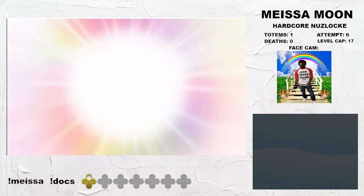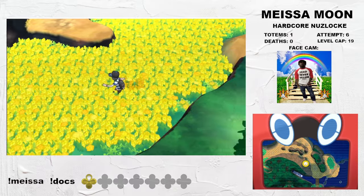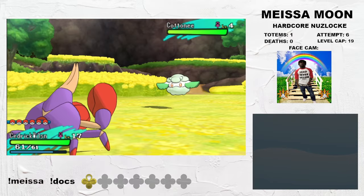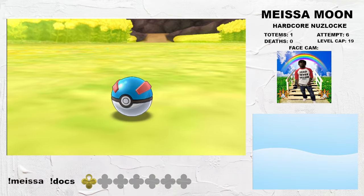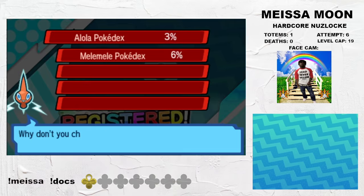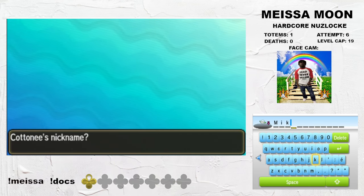Before we enter Malie Garden, we have our first showdown with Hau, although this fight is, like most things in the early game, very easy. After that, we grab two more encounters — the first of which is a Cottonee. I got this thing damn near every attempt, and it was consistently good. The Cottonee line has two different niches: the first is Prankster utility, which is always great. However, its second ability is a lot more interesting — this guy gets access to Fluffy as well, which makes it a great physical wall. It's still fast, so most of its status moves go first anyway. You do get ability capsules later which allow you to change between the two, although my Cottonee will have Prankster for the time being.